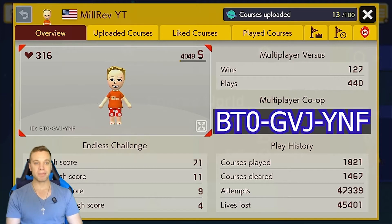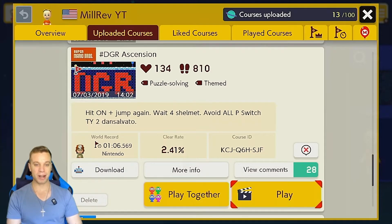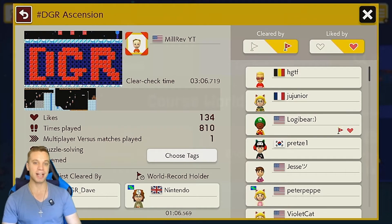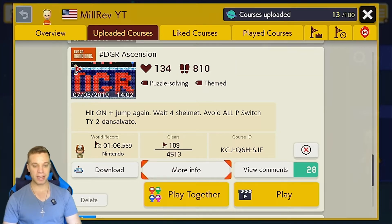Here's my Maker ID. We have all these little stats you guys can check out — 316 hearts. I'm not the biggest Maker, that's for sure, but I do have 13 uploaded courses for us to choose from. I figure we'll just start with the most popular one because it's one I've been wanting to try to optimize, and someone got a 1 minute 6 seconds on this one. DGR actually got the first clear on this — you can see DGR Dave right there, first clear — and I clear-checked this in 3 minutes and 6 seconds. But somebody managed to get the world record down to 1 minute 6 seconds. We're going to see if we can actually beat that time, so let's hop right in.